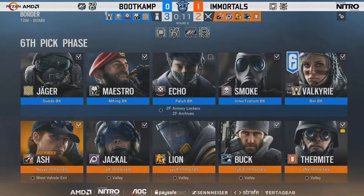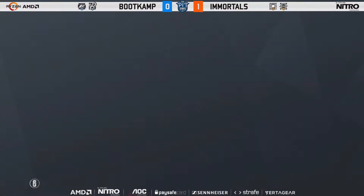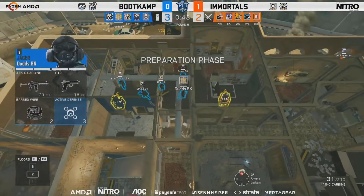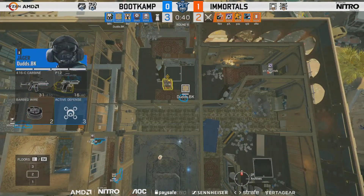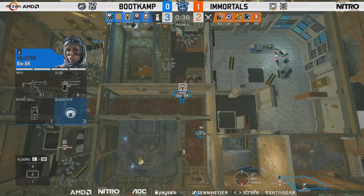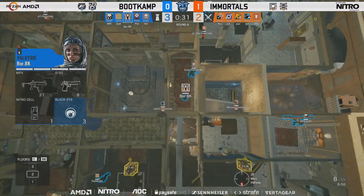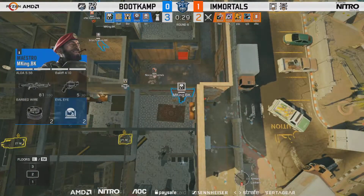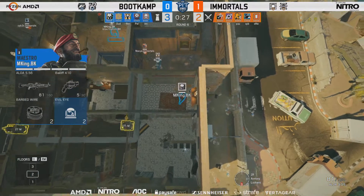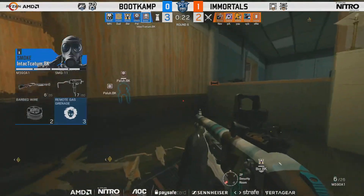How will Immortals use it on their attacks? I doubt they'll go that fast on the first round — that would be very expected. The Armory, Lockers and Archives defense has Maestro, Echo and Valk — a lot of camera potential and information gathering to counter those brilliant room clears from Immortals. There is a lot of info coming for Boot Camp, but there is a lot of Lion coming for Immortals. I'm putting all my hope on Immortals utilizing Lion the way Boot Camp just did.